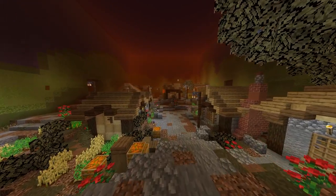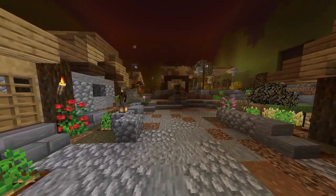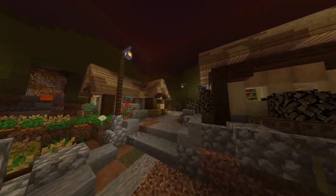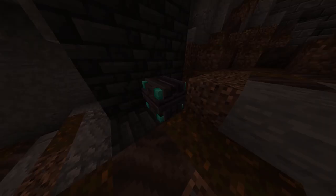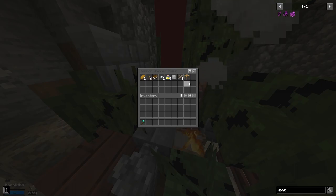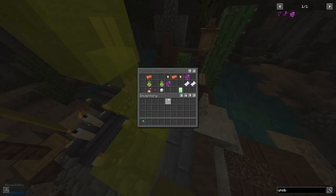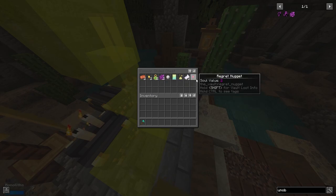While you are in a vault, you'll be coming across multiple types of chests. In Vault Hunters 1.18, there are 6 different chest types that all focus on specific types of loot. There's Wooden, Gilded, Living, Ornate, Altar, and Treasure chests. Wooden chests are your basic chests and they usually contain general low tier loot. Gilded chests focus on vault enhancing things such as catalysts, fragments, and vault diamonds.